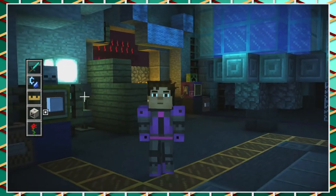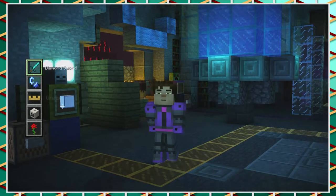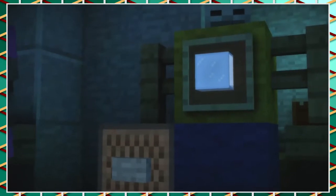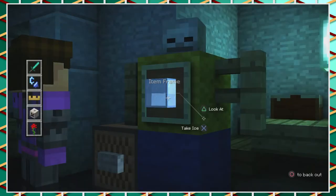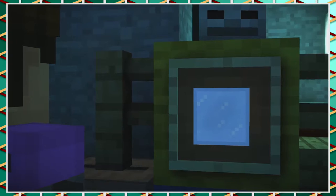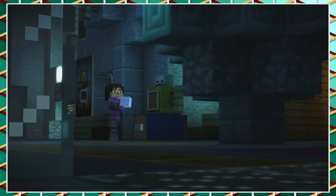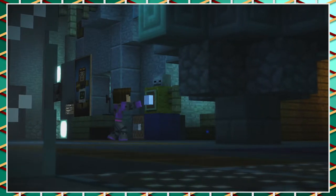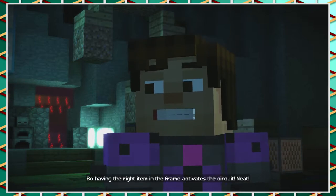I noticed we still have the white pumpkin head. We also have the crown from the chicken. Item frame — take ice. This frame's got an ice block in it. Having the right item in the frame activates the circuit. Neat.